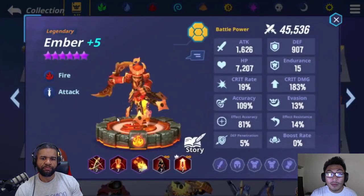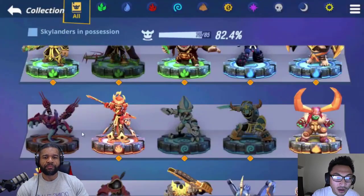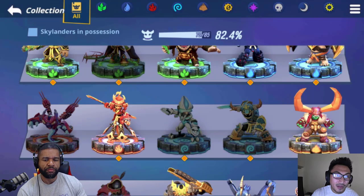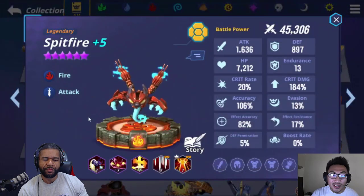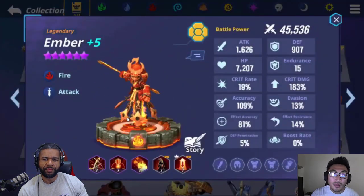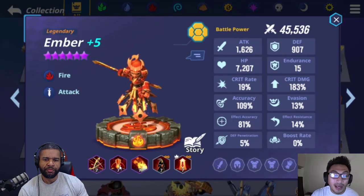In terms of Ember, she's not going to land as many bombs, but she's going to do a lot more damage. As a free-to-play player with zero super boost, I wouldn't highly recommend Ember. I'd recommend Spitfire instead because in a bomb comp you don't need a lot of stats on the legendary for it to work. Spitfire has an advantage over Ember — you just need effect accuracy, land a bomb, detonate it, and boom. Whereas Ember requires higher stats: effect accuracy, crit rate, crit damage, attack, and higher gear.